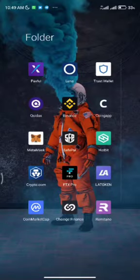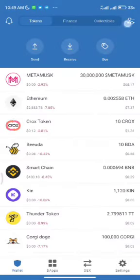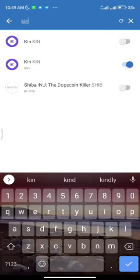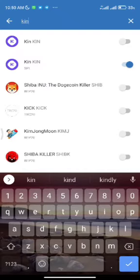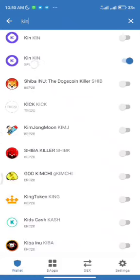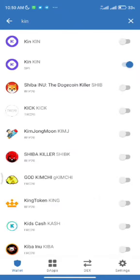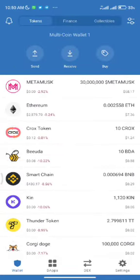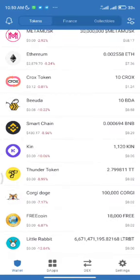First of all, go to your Trust Wallet and search to add the token — search for KIN. You are going to activate the KIN with SPL below it, that is the second one. It's not the first one, the second one. I already have mine activated so no need to activate it again.